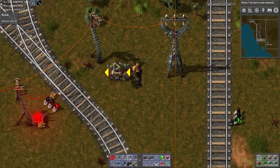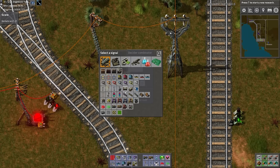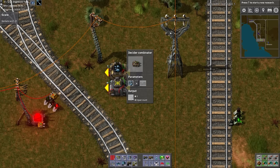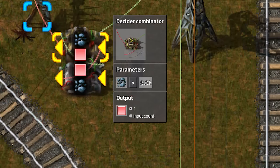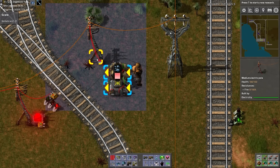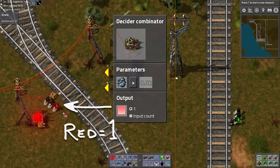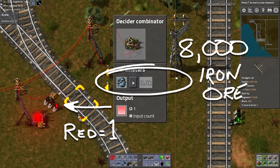Place down a decider and arithmetic combinator next to the stacker output rail signal. Click on the decider combinator and set it so that if iron ore is greater than 8000, output a red signal with a value of 1. This iron ore quantity of 8000 represents our offload full quantity condition. Connect the decider's output to the train stacker exit rail signal.